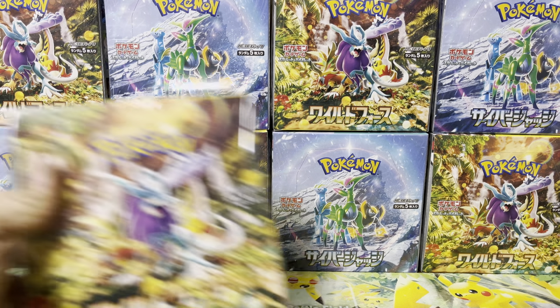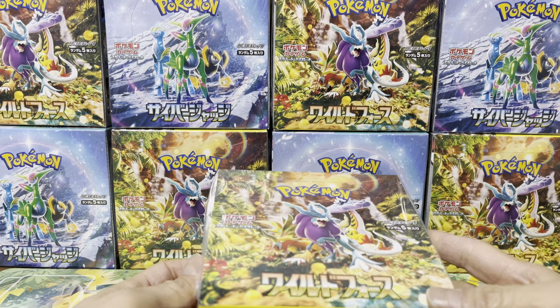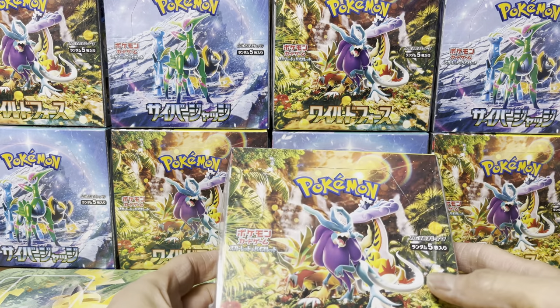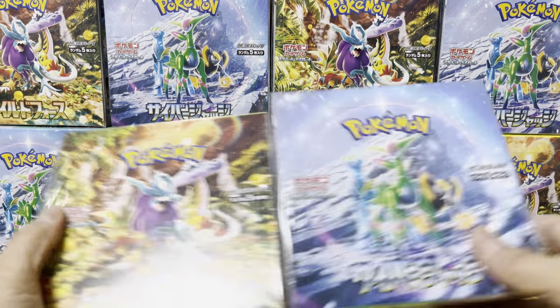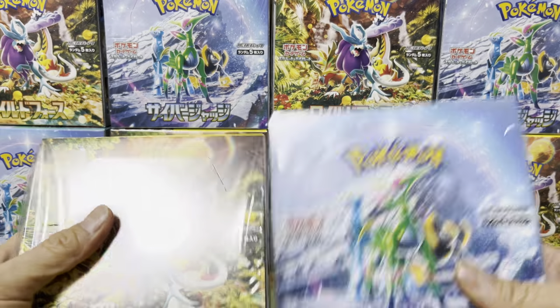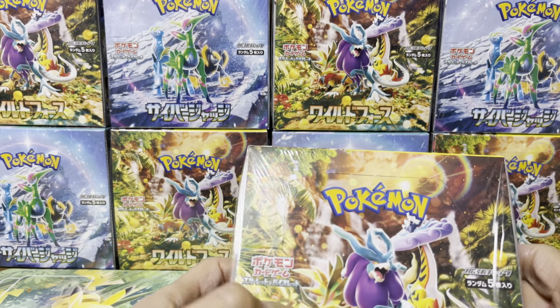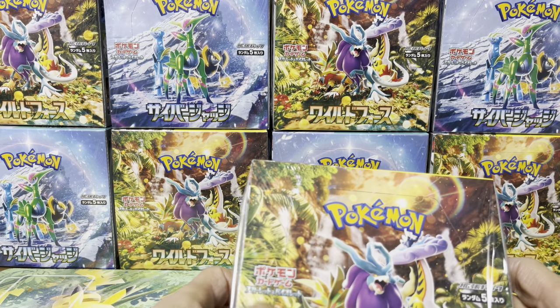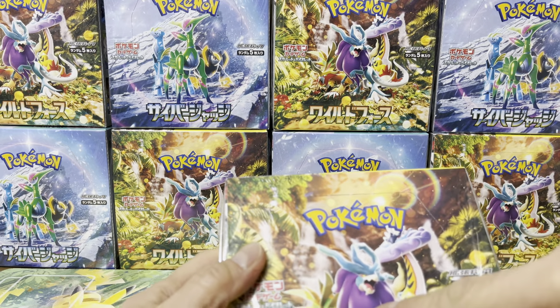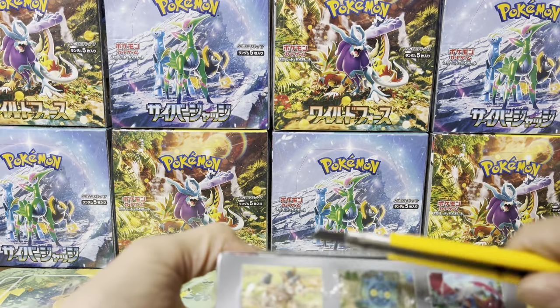Good job Pokemon fans, hi guys, it's the Pokemaven. We have a brand new set that just came out today — Wild Force sv5k and Cyber Judge sv5m, which we'll open right after this first one. It looks like the legendary beasts but they've evolved with new names: Gouging Fire, Walking Wake, and Raging Bolt. Looks like a nice box actually, very nice art.